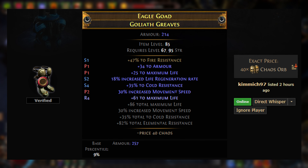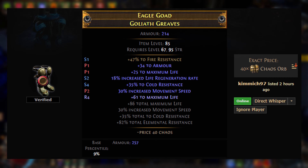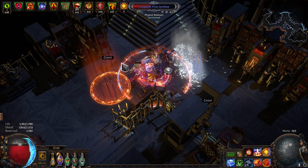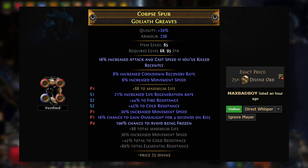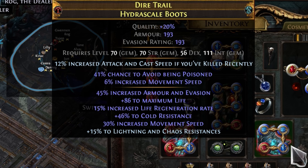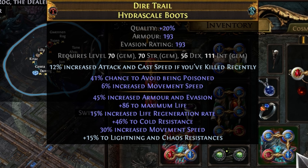On our boots, we want as much move speed as possible, at least 30% to get started. One of the weaknesses of the build is its mobility, so every percentage counts here. Then you want life, life regeneration, and resistances. The best enchant would probably be the movement speed one, but I settled for some extra cast speed.